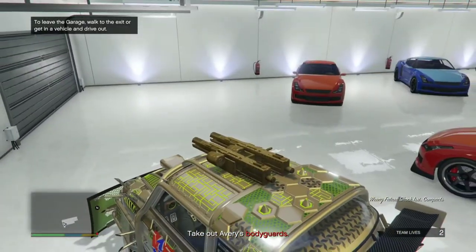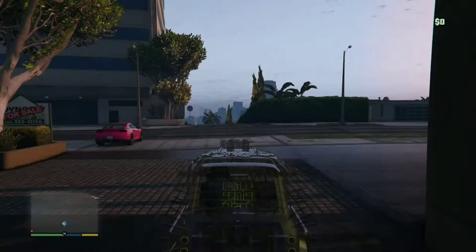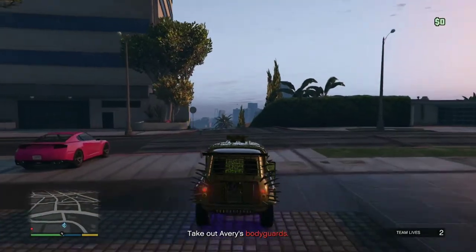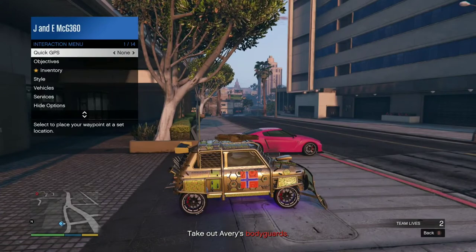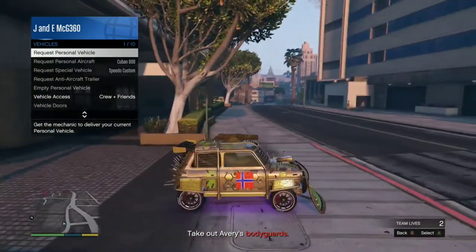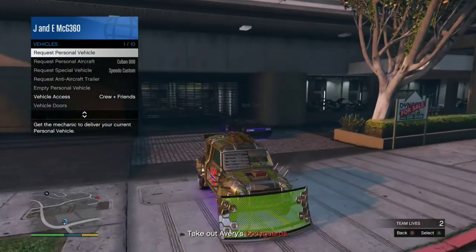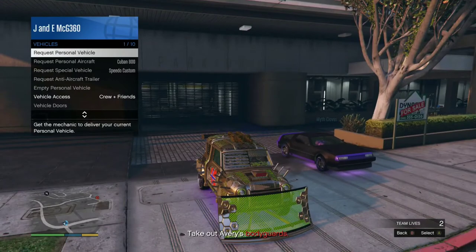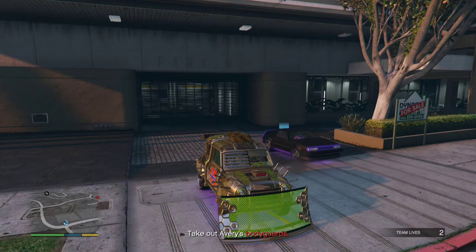This is still working, please try it quickly before it gets patched. My second video on this was out three weeks ago and it's still working. What you want to do is pull up your interaction menu, go to vehicles, and request your personal vehicle. It should say 'vehicle in progress' — if it does, just wait roughly five to ten seconds.